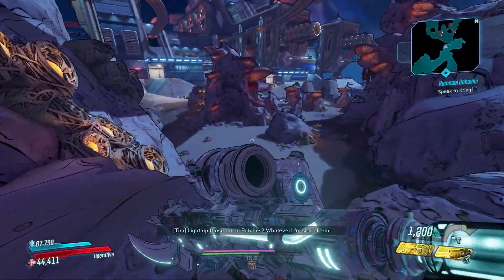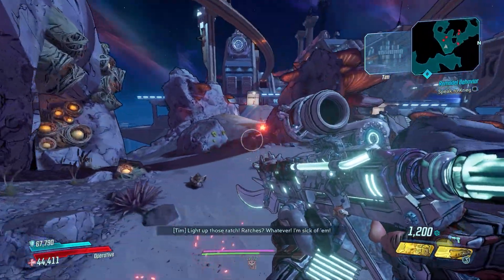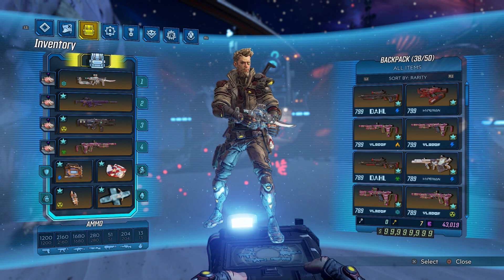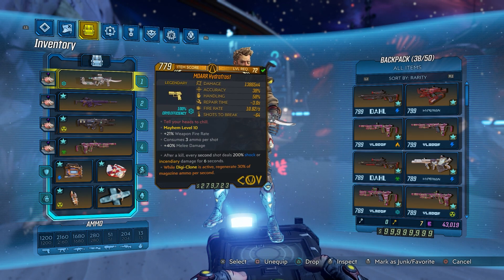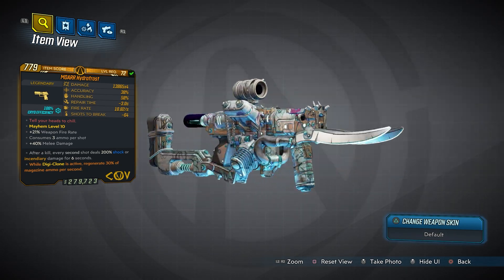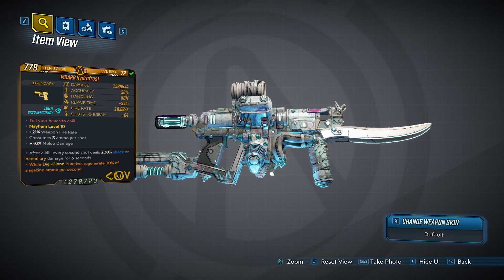What's going on guys, Ki11erSix back with another episode of 'This Gun Rocks,' and this time we're taking a look at one I have wanted to do for a while. We're talking about the Hydrafrost. The one I've got here is the times-four variant, which consumes three ammo per shot. You can get this in other variants that consume as low as two ammo per shot or as much as four ammo per shot — those are listed as times-three and times-five respectively. All three are going to be amazing; this just happens to be the one I got on my first farming attempt this morning.